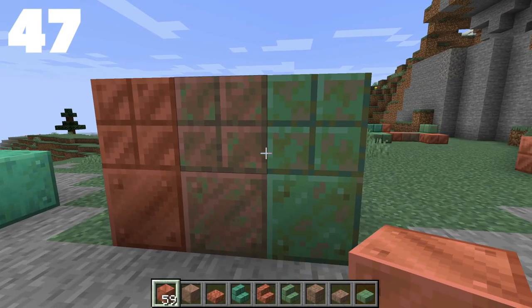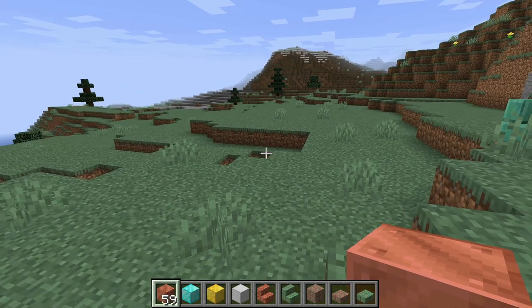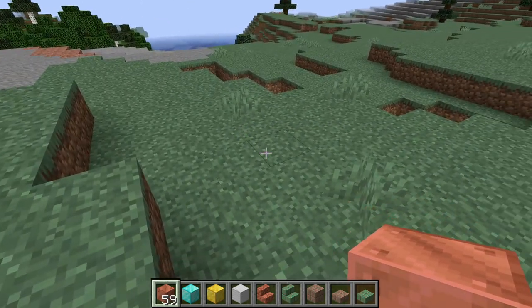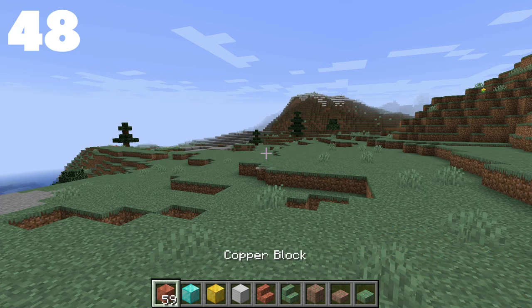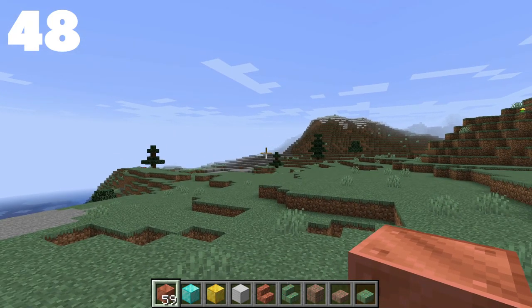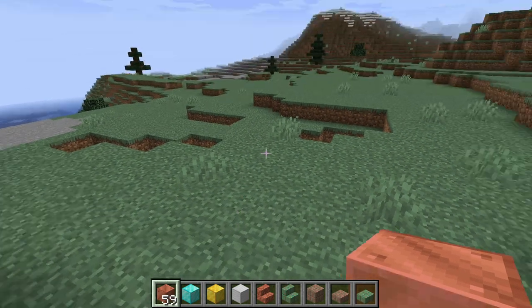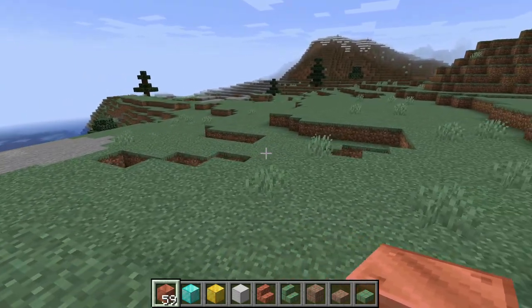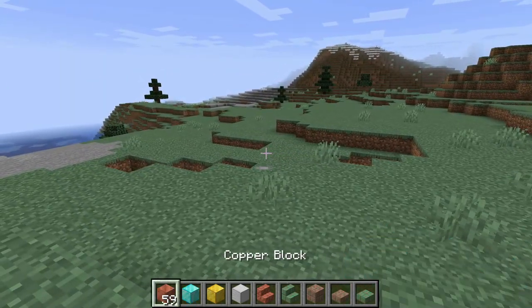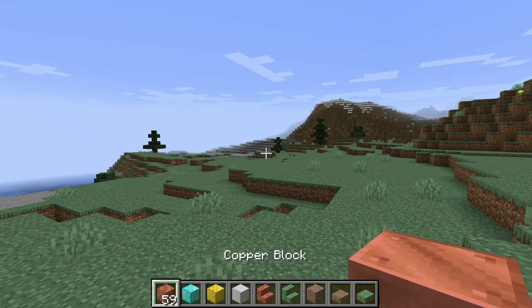Some technical facts: copper is only available on Minecraft Java right now but will be on both platforms when 1.17 releases. Interestingly, the copper block's name in the hotbar just says 'copper block,' whereas diamond, gold, and iron are named 'block of diamond,' 'block of gold,' and 'block of iron.' This could be because the recipe only requires four ingots instead of nine — it's the only mineral block with a different naming convention.